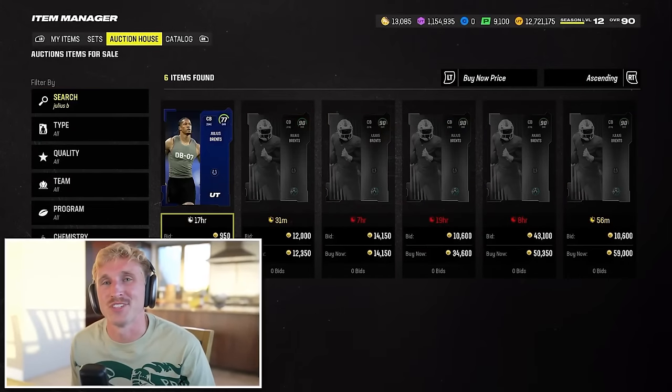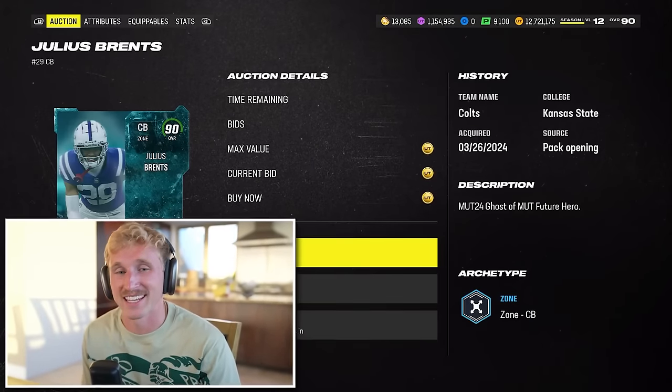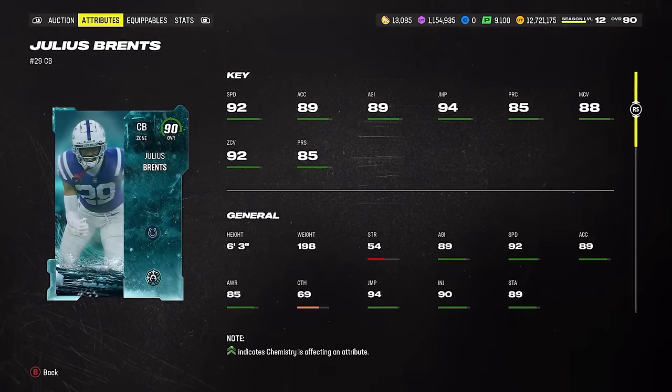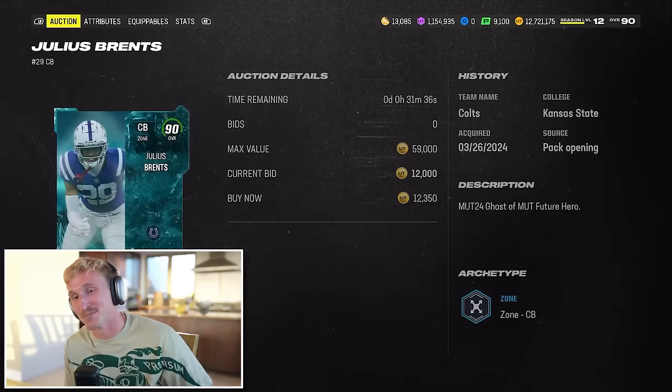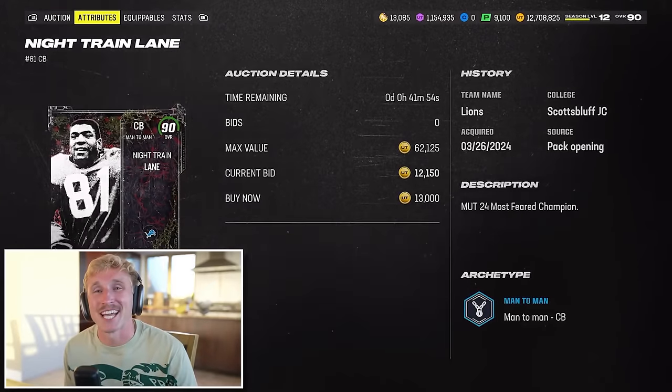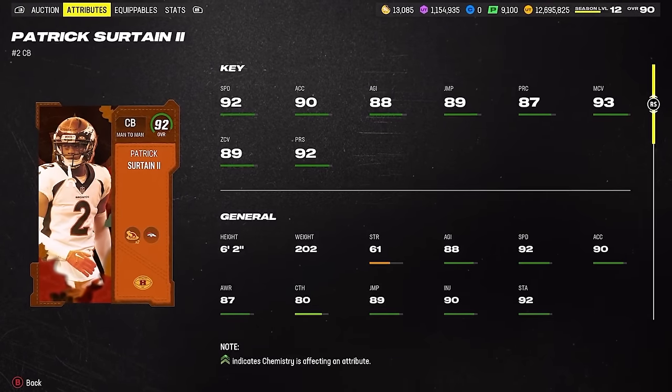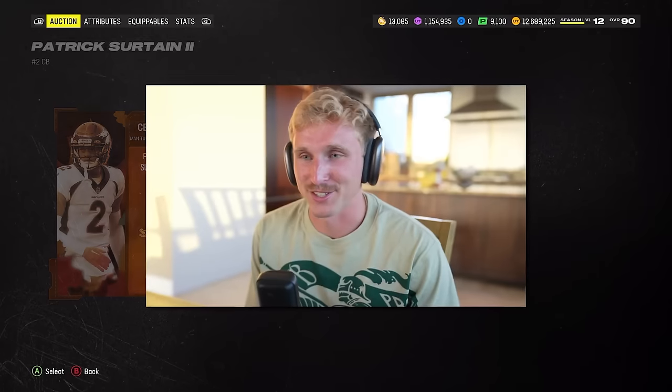The scariest part of this team is that you really can't get very good corners for cheap — this is going to be a really tough spot. One of my absolute favorites is Julius Brents from the Ghosts of Mutt promo — 6'3", 92 speed. 12K for 92 speed is hard to come by on a budget. Next up, I'm taking Night Train Lane from Most Feared — 6'1", 92 speed, very physical corner, in that same price ballpark. My final cornerback purchase is Patrick Surtain. He's so good in Madden. It's a little more expensive to grab the 92 overall, but I think it'll be worth it.